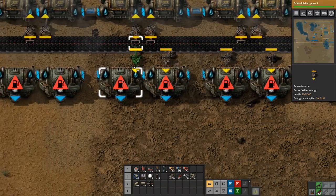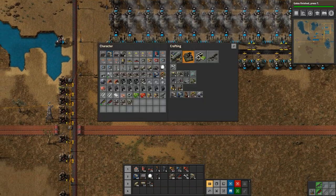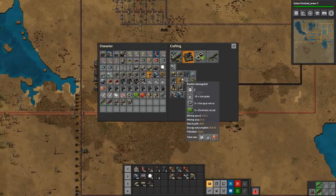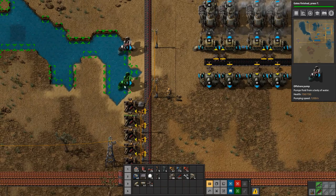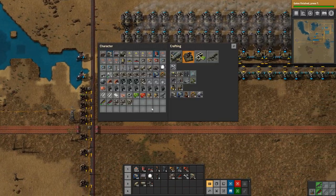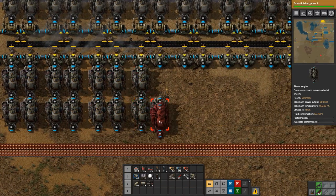I'm not putting these directly across from the others because sometimes they fight over who gets the coal if you do that, so instead I am spacing them out a little bit. Then we need some pipe — yes I did make pipe. We need an offshore pump in here and let's go underground over there. All right, so those are up, then we need some boilers and steam engines.